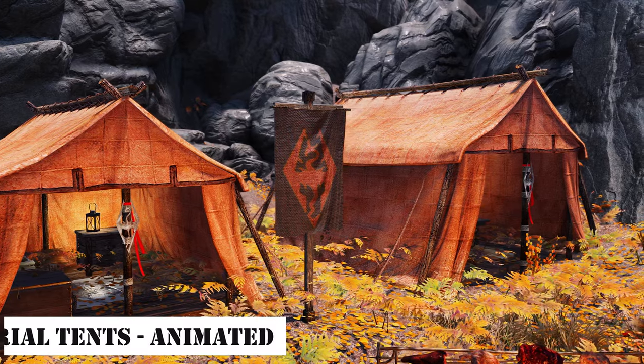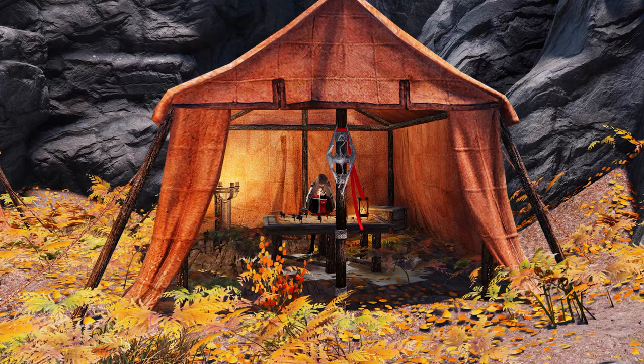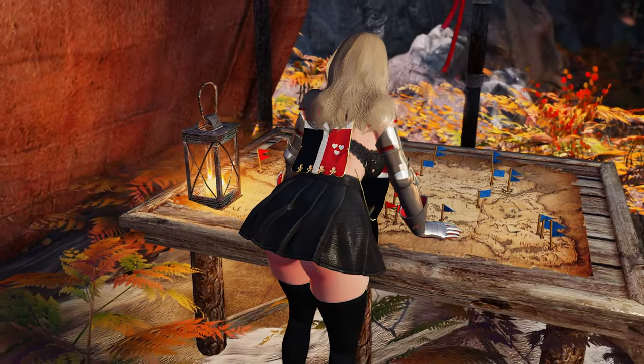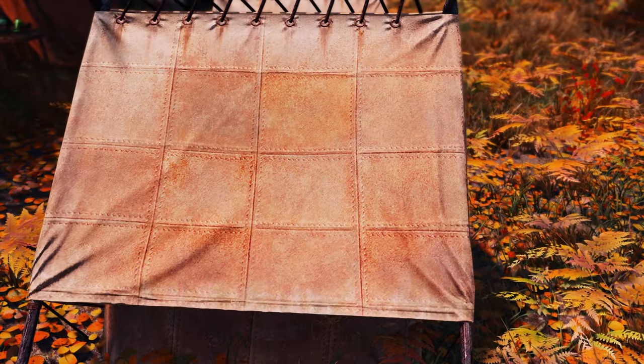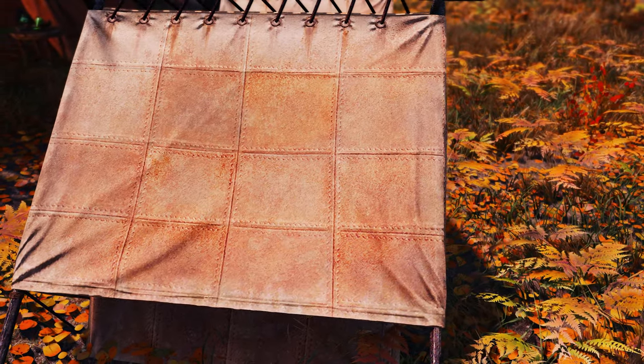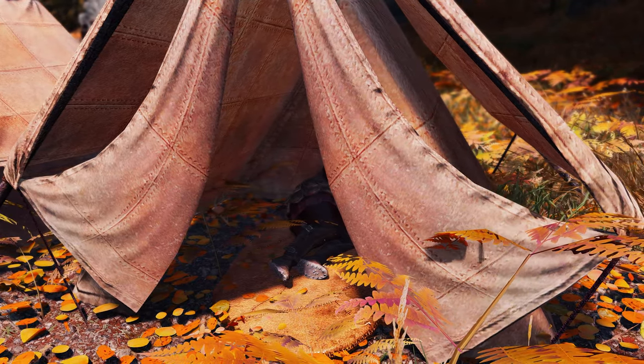Next up is Imperial Tents Animated. This mod uses Base Object Swapper to replace the mesh of Imperial Tents, making them appear to sway in the wind. It targets both large and small Imperial Tents, adding a lively touch to Skyrim's atmosphere and camp environments.